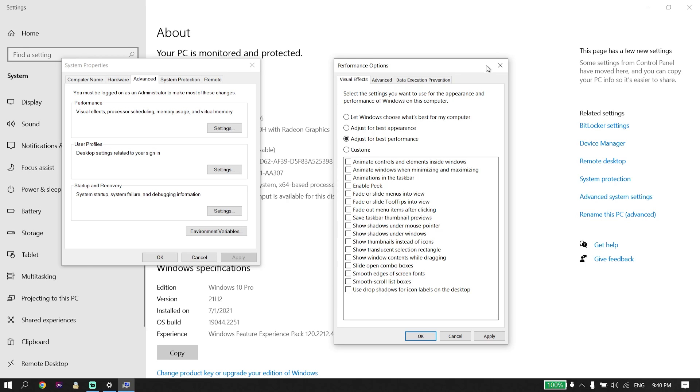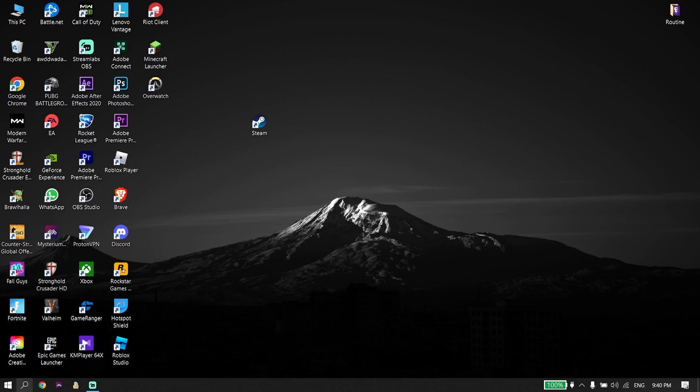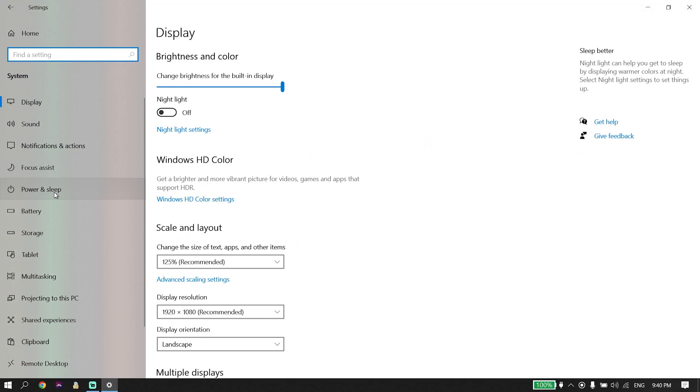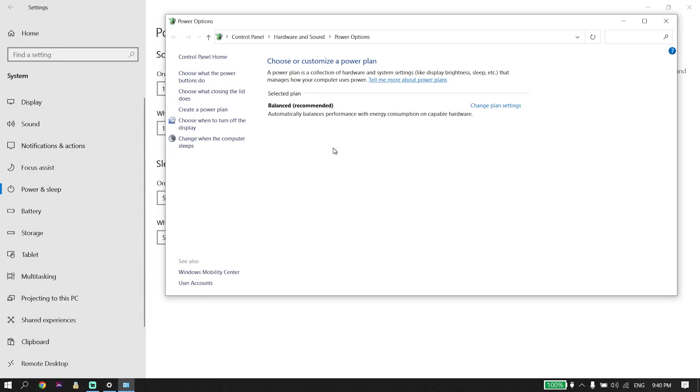If that didn't help, go ahead and open up Windows Settings. Go to your desktop and type 'settings' in the search box. Then click on System, then click on Power and Sleep. Now click on Additional Power Settings. You should be able to see the option called High Performance here. Just go ahead and check that option and change your power mode to High Performance.